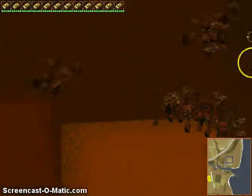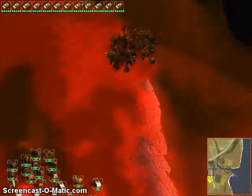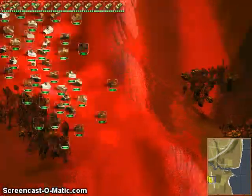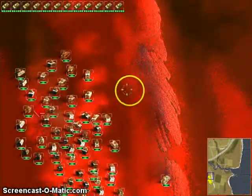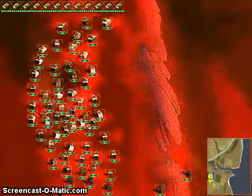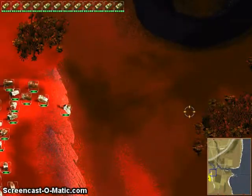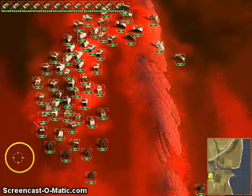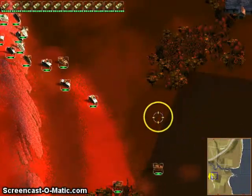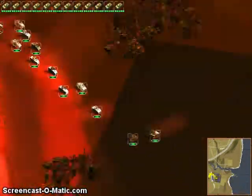If I remember correctly, the target should be around here somewhere, which means I'll have to cross a bridge. I hate crossing bridges in this game — bridges are like humanity's biggest bane here, because crossing a bridge is slow and you cannot attack while crossing. So if you're caught crossing a bridge, you're kind of done for.